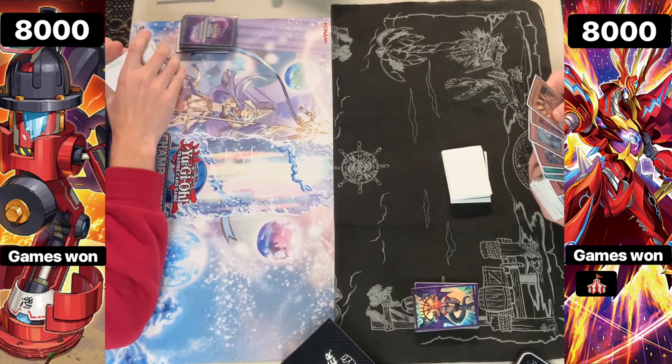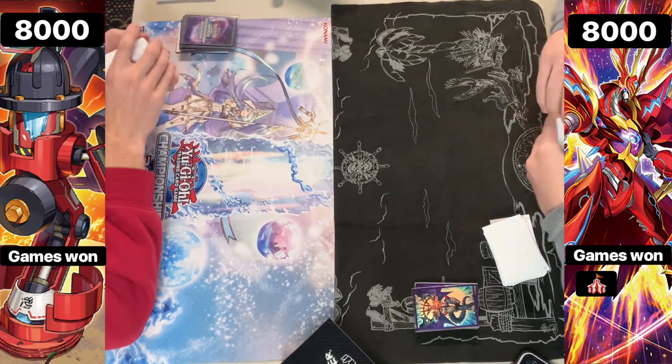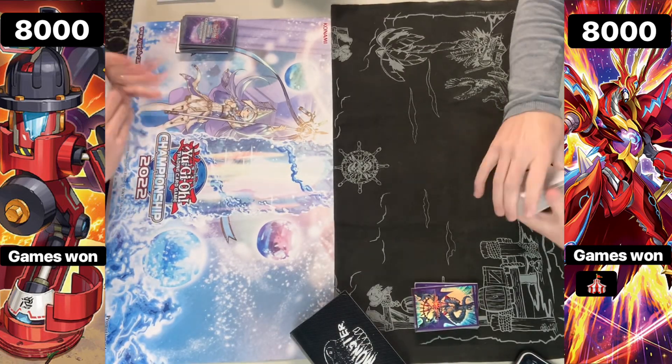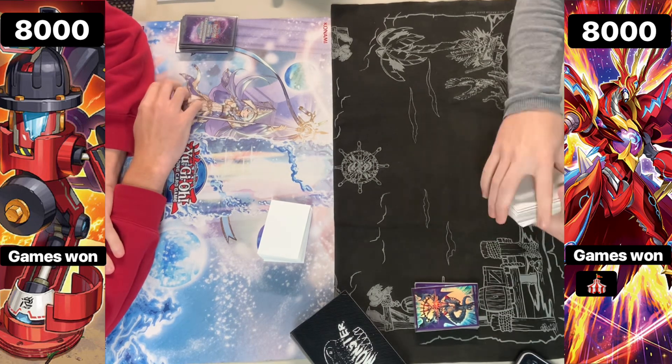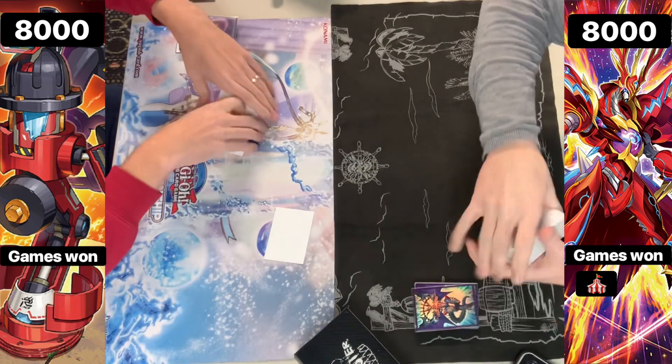Actually, I wonder what they do keep in that scenario. Imperm doesn't seem high enough value. But the thing is, Rage as well as Roar both need a Salamangreat monster on the field. You have a Fenrir, so you don't even need to keep the Fenrir yourself — you definitely get rid of the Fenrir. You might just keep the Phoenix, to be honest.